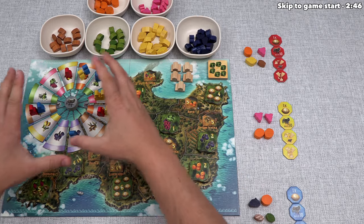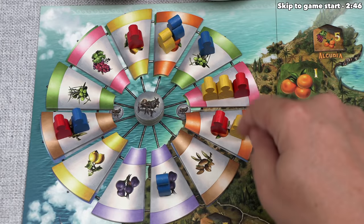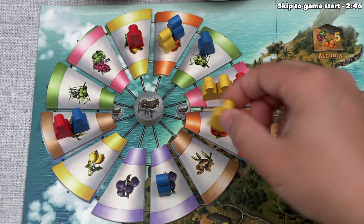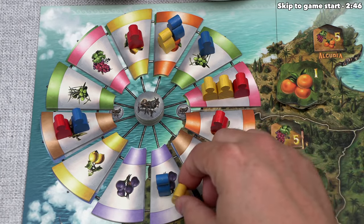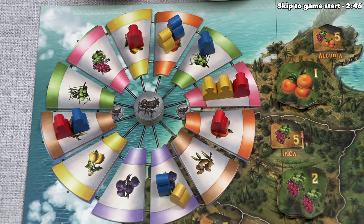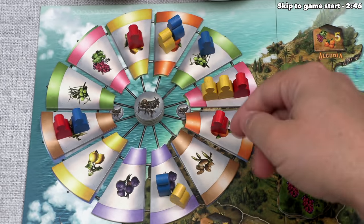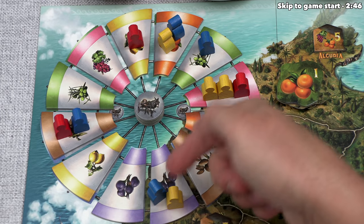The main part of this game is the windmill. Whenever you move a farmer, you'll first count the number of farmers on that windmill spot. You then move the farmer that exact amount clockwise, and then you gain fruit equal to the type of the spot where you land, and the number of fruit you get matches the number of farmers that are now on that tile. So in this example, we would land over here and get two figs.